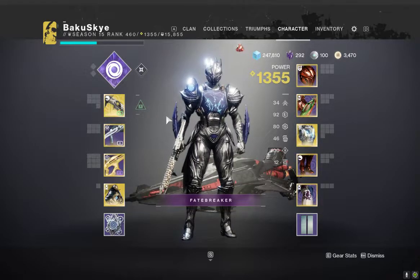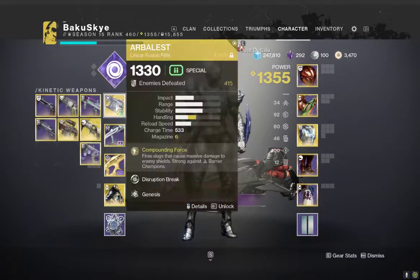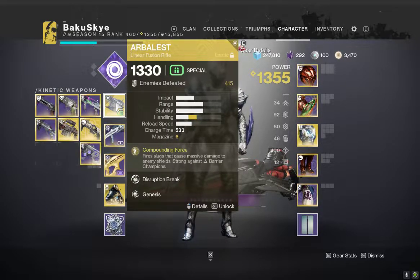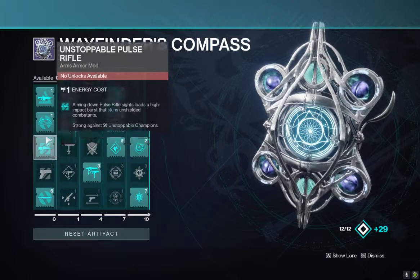There are a couple factors that come into this. So my build itself — the armor will stay the same, but the weapons will not, and here's why. Starting off in the kinetic slot, we know in the legendary version there will be anti-barrier champions.